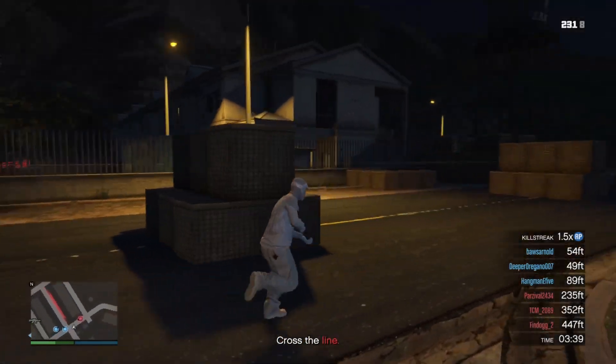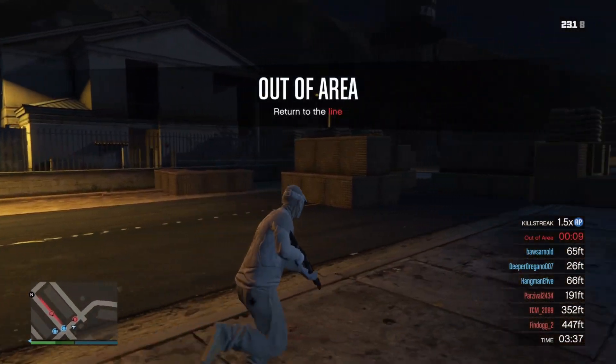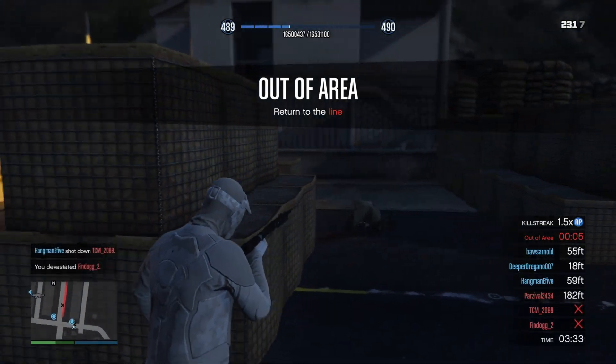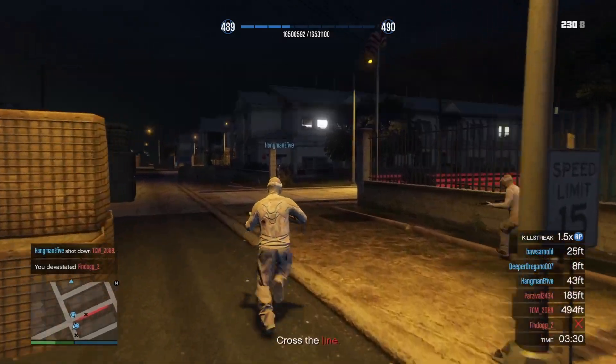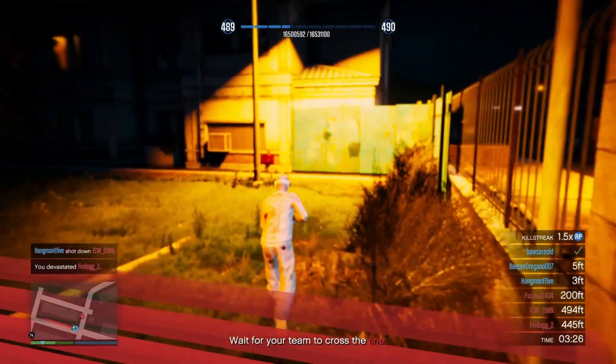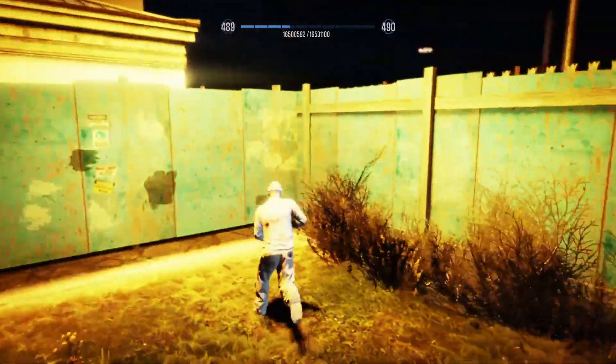One more important thing: when you cross the line, you actually have to cross the line that you see on the map. You can't just cross anywhere you want because sometimes you will also just be out of area. You actually have to physically cross the red line that you see in game and then it counts.